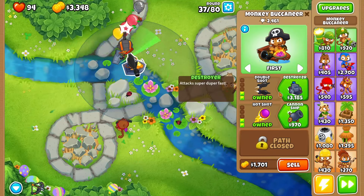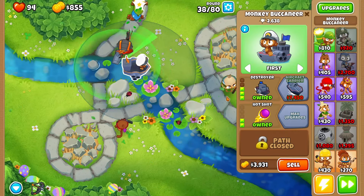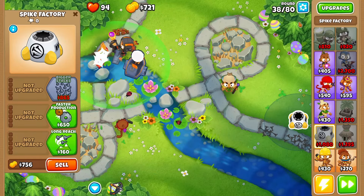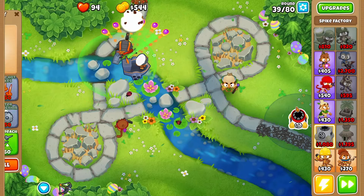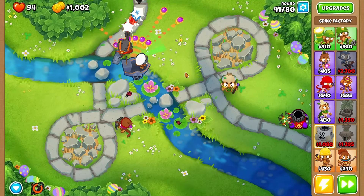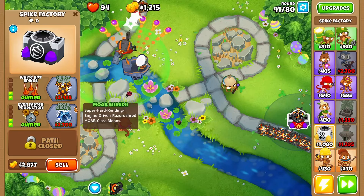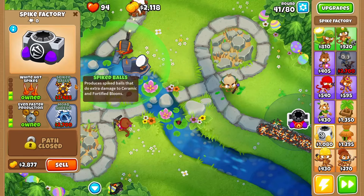Next, as soon as we get Heart of Thunder we can grab ourselves a Crossbow, and then we'll probably start saving up for a Spike Factory just to pop it over there. We've actually skipped the little tax - Spike Factory's going to go off there. At this stage we'll grab the Destroyer, which shoots super fast - fantastic. Then we can grab the Spike Factory and start building up, approaching round 40 really quickly. I believe with Quincy's Double Time and the Monkey Buccaneer we should be able to pop the MOAB.